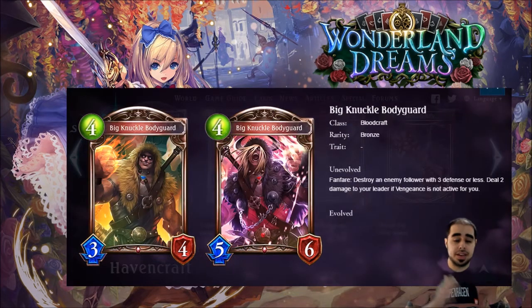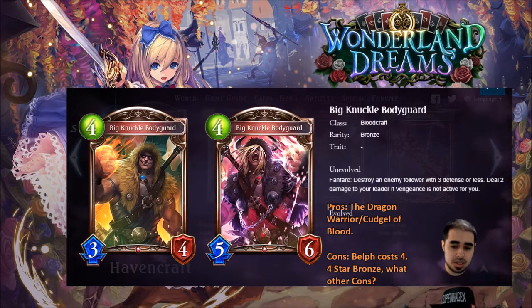Next is Big Knuckle Bodyguard, a bloodcraft bronze. His fanfare destroys an enemy follower with three defense or less, and deals two damage to your leader if vengeance is not active. His stat line is four, three, four — solid. The fact that it destroys a follower with three defense or less means it can kill evolved followers. He evolves and gets the plus-two/plus-two, and could potentially kill three followers on his own. For a bronze card, this is crazy — four stars. Blood picked up a nice four-drop here.